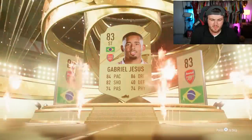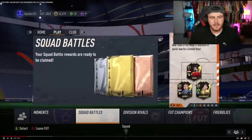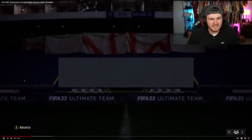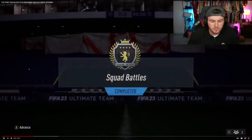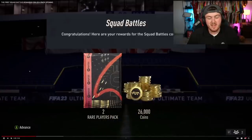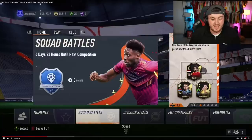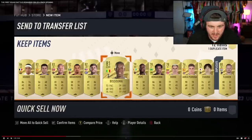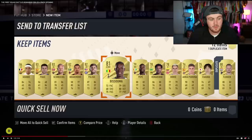I've seen people get genuinely nice cards from Squad Battle awards — I believe most are tradeable, though I might be wrong. Here's a great video from Jubaru from last year showing his first Squad Battle awards. He got Elite, I think, and received 250k packs and 26,000 coins. That's a really nice injection into your club at the start of the game. They were actually untradeable — I forgot they made them untradeable — but it's still a really nice pack to get early on. You could get lucky with something quite nice; I think it's worth investing the time into Squad Battles.